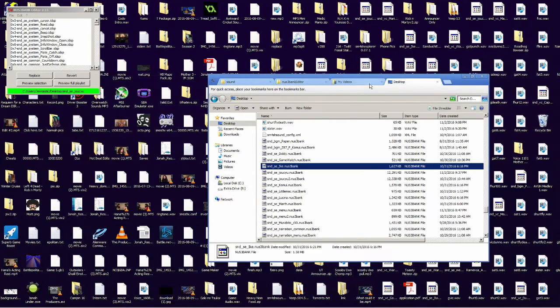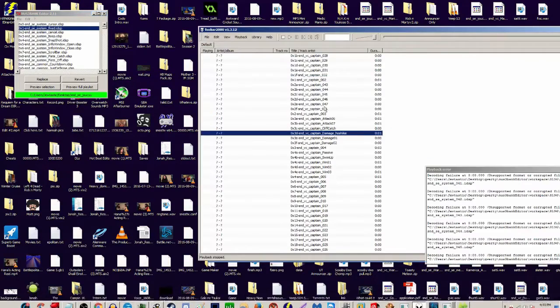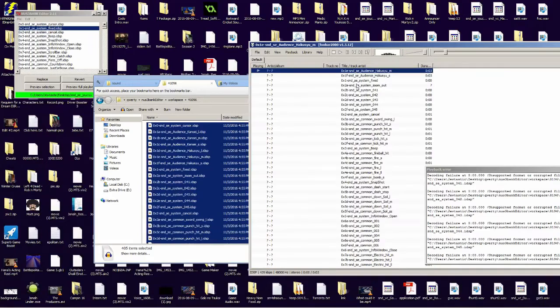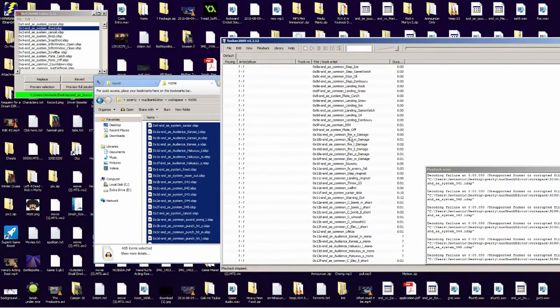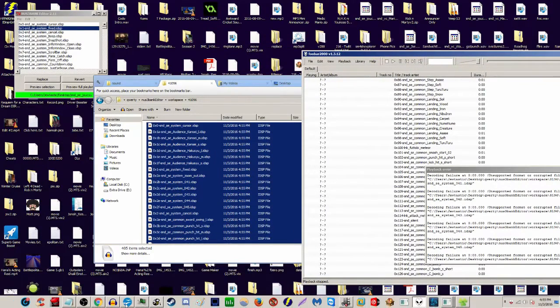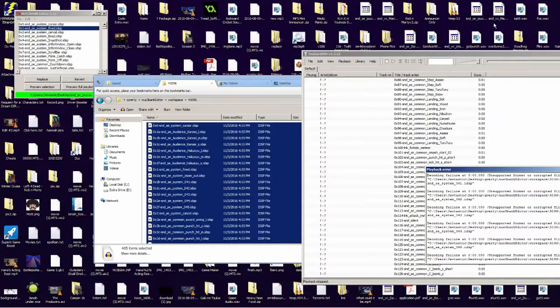I'm opening up the Juke U — this thing has everything in it, maybe a little bit too much. Like, there are two meteor sounds, but only one of which plays, so make sure you replace the second one. There's a whole lot of stuff in here. You can drag it all into foobar and preview it. Announcer stuff is under 'announcer menu' and 'announcer common'. If there are Melee and Brawl sound packs, that's where those would go.